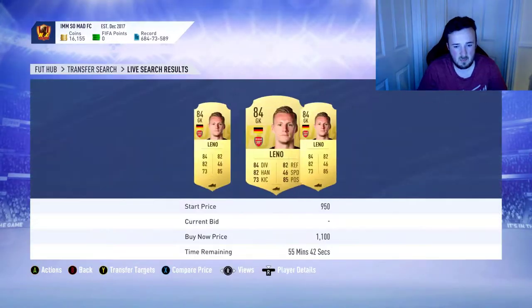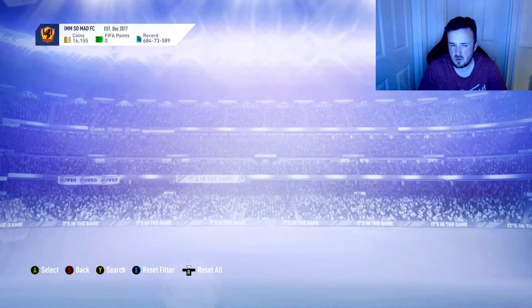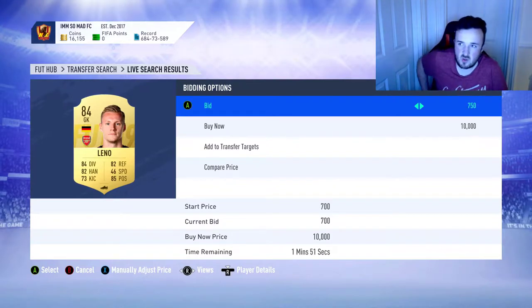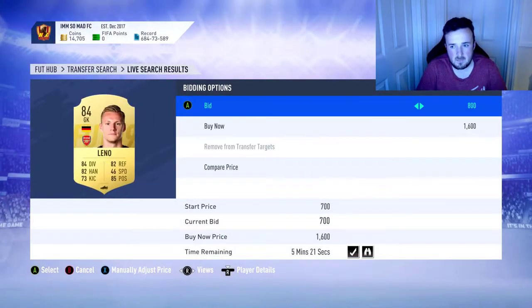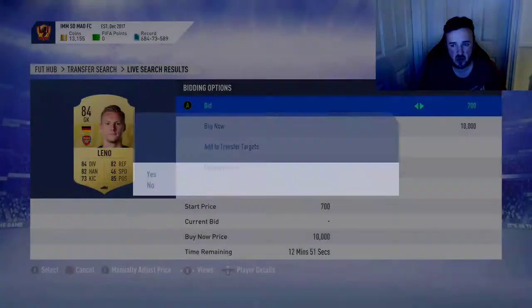His buy now price is about 950 coins, so if you go on the market and put 650 to 700 coins - there are loads of him on the market. This is the easiest way to mass bid. If he's going for 950, you want to stick with 750 to 800 coins. So we can do 750 on all of these and literally mass bid.